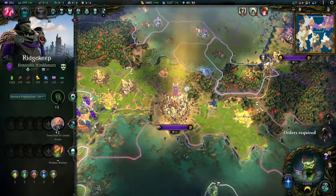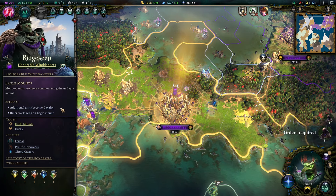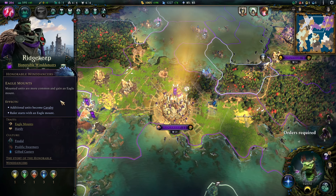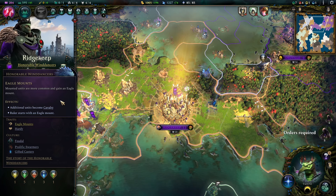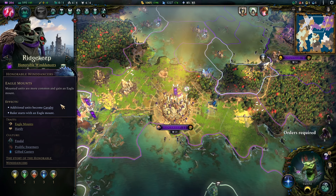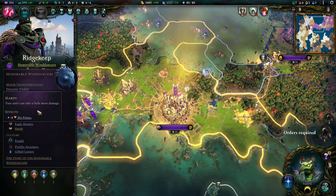We're going to get started as usual with the racial and cultural traits. We're running Eagle Mounts. These really don't tell you much about what they do until you play them. The big deal about them is that your units gain flying and they gain a stupidly enhanced vision range — that is the main deal. On the battlefield, they gain all the advantages of flying as well, which is a massive boost in mobility.